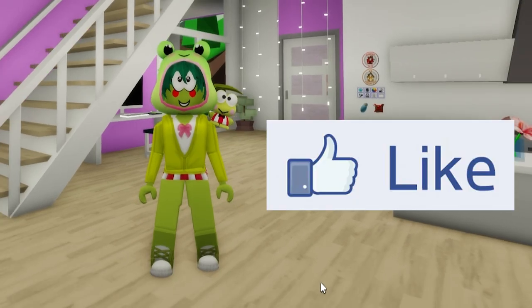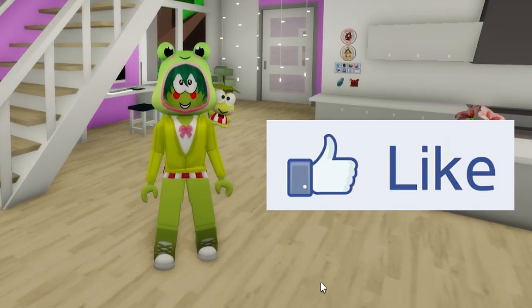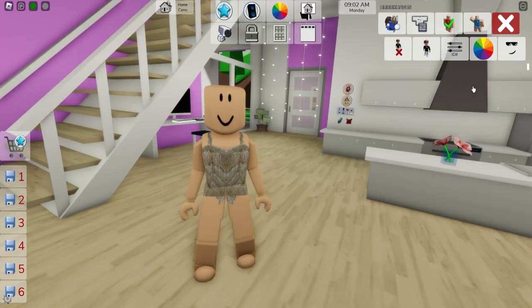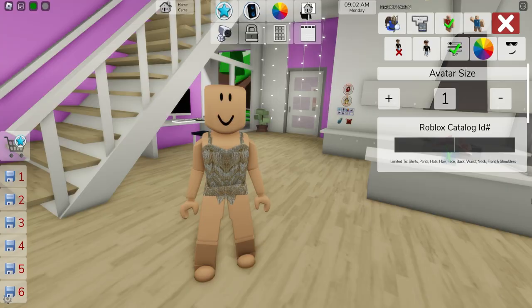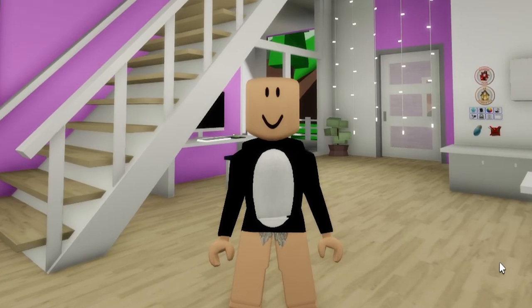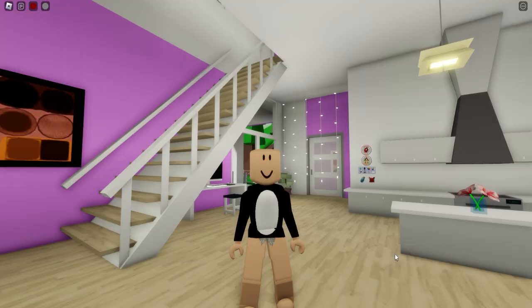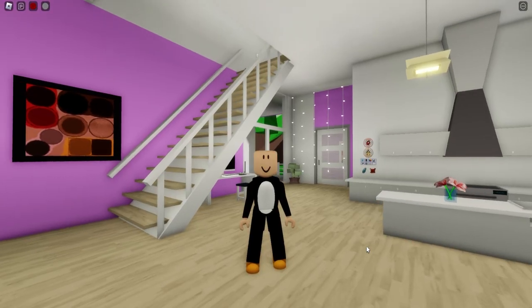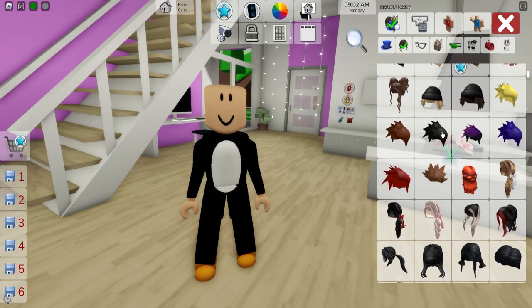Be sure to give a thumbs up to the video so that we can continue making more skins. For our next Hello Kitty World character, let's bring back our girl avatar. After opening the ID box, let's introduce code 1346-762-5670 to get this black and white Pingu penguin top, followed by ID code 513-634-4071 to get the matching bottom onesie pants.